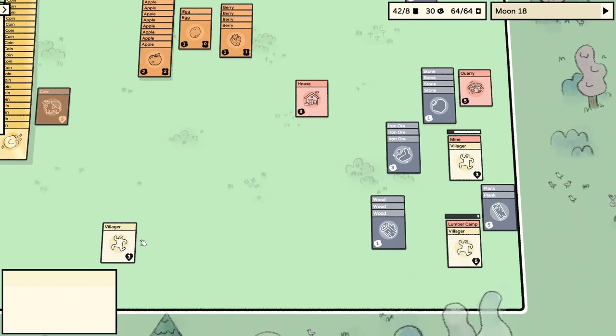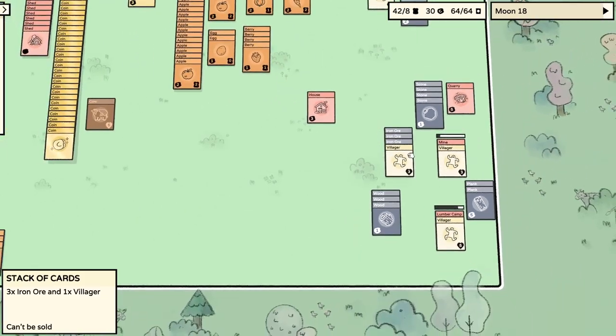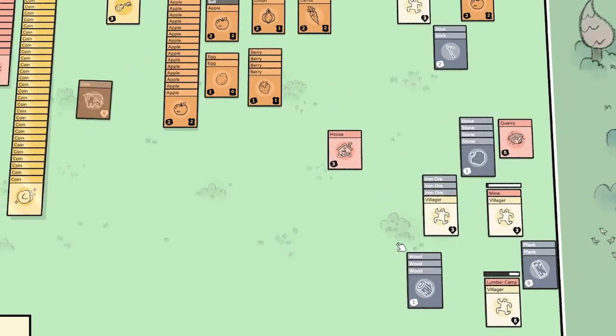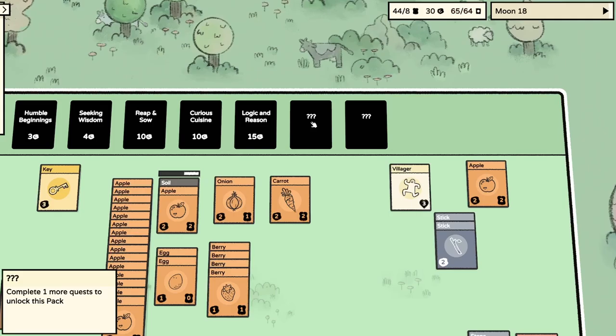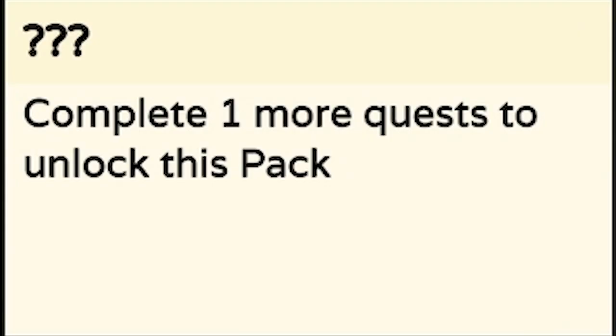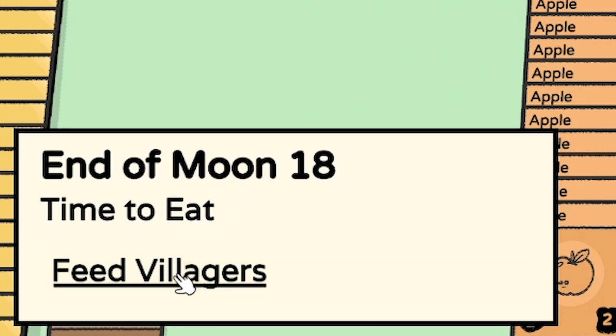We finally have three iron ore - let's grab this villager. It didn't work, so we probably need a building to process it. How do we unlock these next packs? If I hover over them it tells me - complete one more quest to unlock this pack, five more quests for another. So we need to go into the quests.